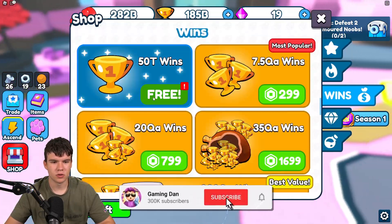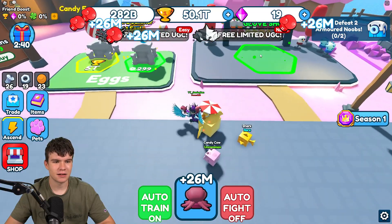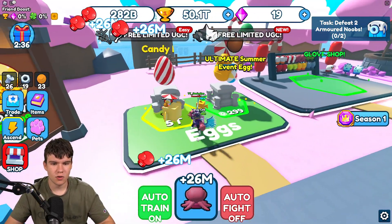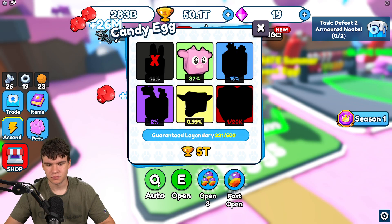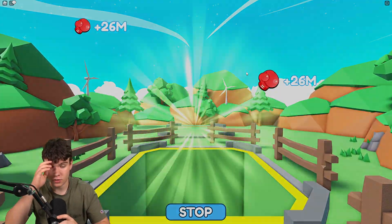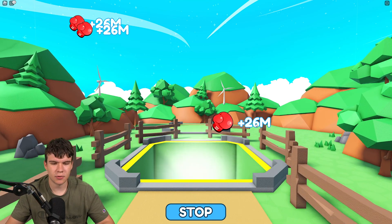We've got some free wins to clean up — 50, 20 wins — I'm not going to complain about that at all. That actually allows us to open up a lot of these eggs. We do have that Kin and that Cow equipped, which is actually pretty overpowered. We're going to auto-delete that and open this egg up 10 times, hopefully getting something pretty good. We got another Candy Cow.